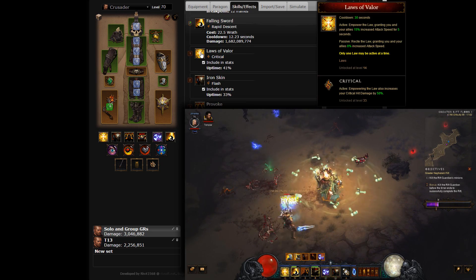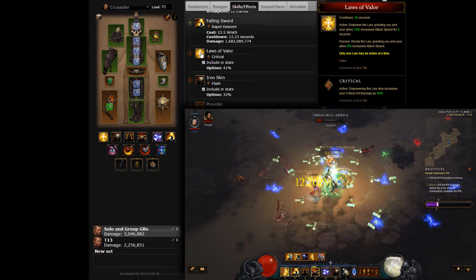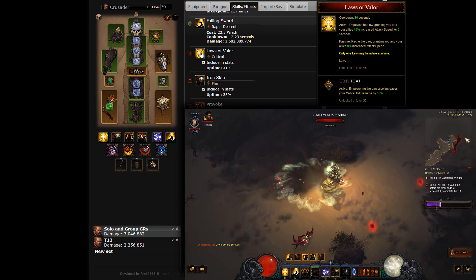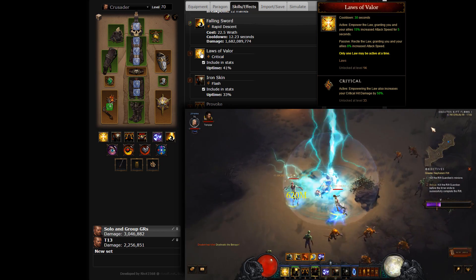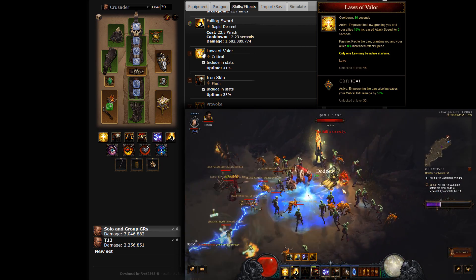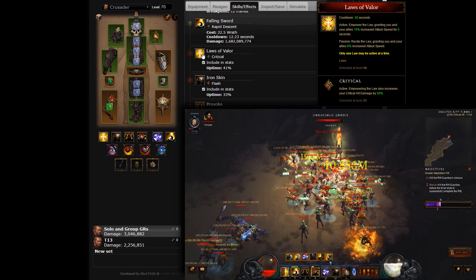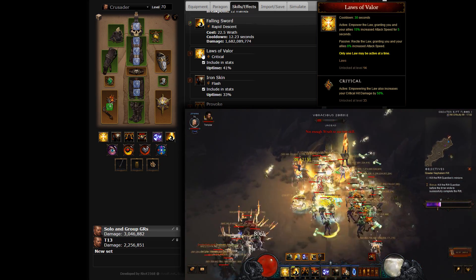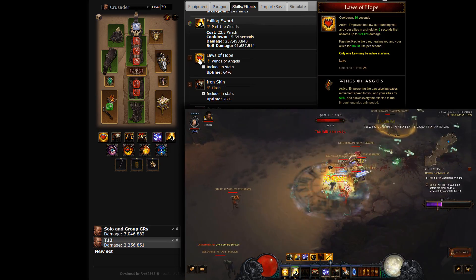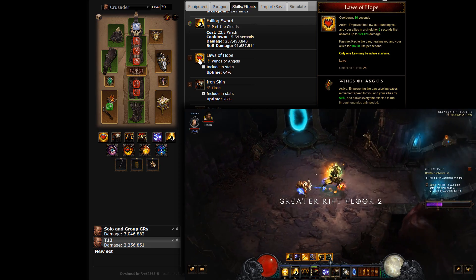The use of Laws — party-wide constant buffs with a powerful activation effect — is a signature of the Crusader class. When pushing greater rifts, your Law of choice should be the damage staple Laws of Valor Critical. Not only does its attack speed passive bonus fit right at home in a cast speed-oriented build, but its critical damage bonuses are a welcome addition to a shield-wearing build, which naturally hungers for the stat. In speedruns, the damage you need for an individual enemy pack will be significantly less, allowing you to focus on speed and utility with Laws of Hope, Wings of Angels.